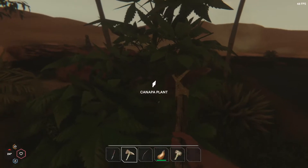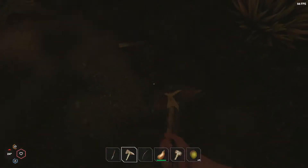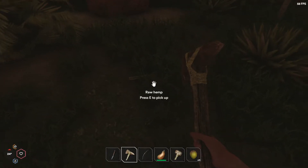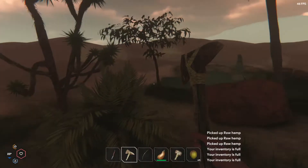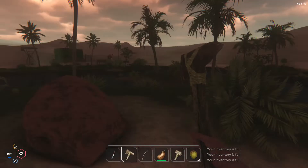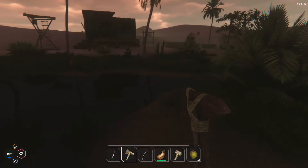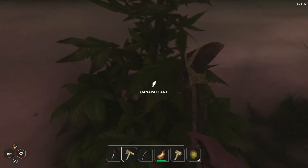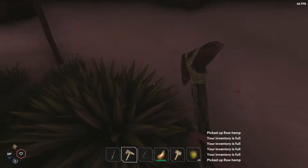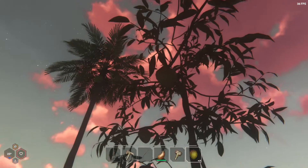Oh yes, the hemp. I'm going to put these down here. We need hemp. That doesn't have anything. We're not full yet — probably are now. Wow, mangoes fill you up good. I probably should get another mango tree out here.